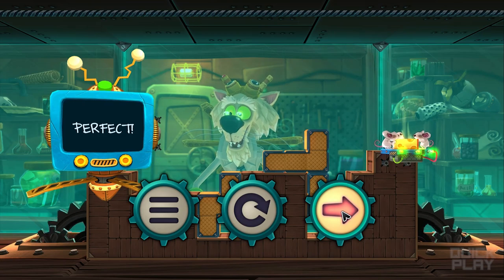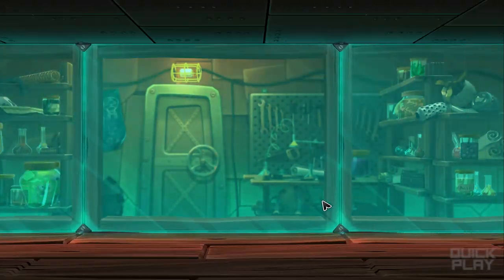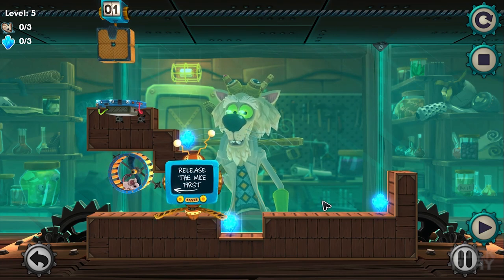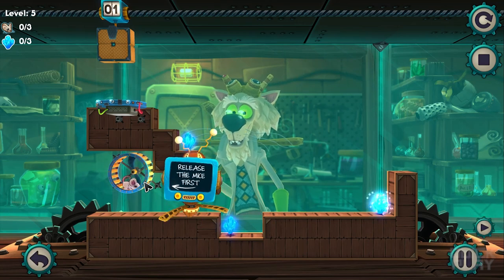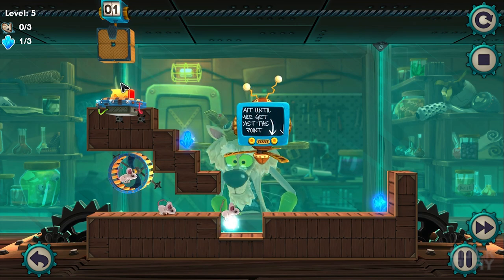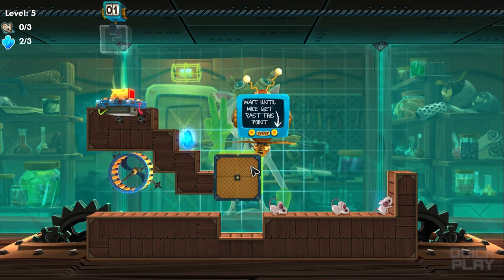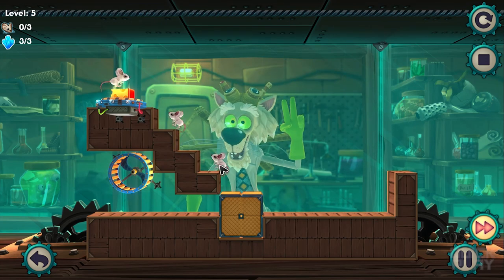I'm curious how this is gonna get much harder. Hopefully it doesn't get too hard because I'm not very good at these games. Let's see — release the mice first. Oh, we can get past a specific point, I get it. Then we're probably gonna drop this brick here. There we go — mice keep going. This fast-forward is very helpful.